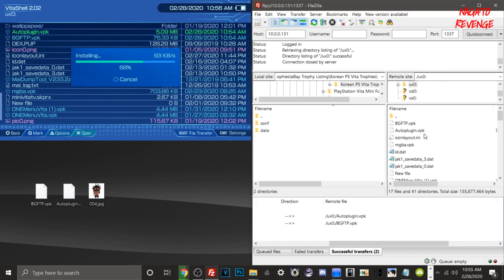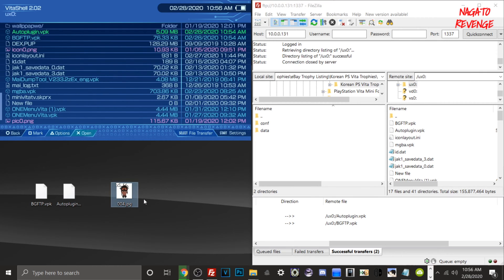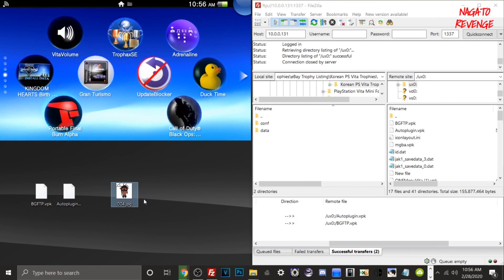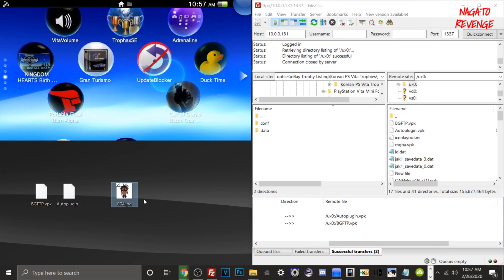Once AutoPlugin.vpk and bgftp.vpk successfully install, I'm going to show you how to install the low memory plugin to get everything fully set up. I'll also use this image — a commission art piece of myself — as our test file to verify that files can transfer via Live Area. I'm just going to go ahead and install bgftp.vpk now and let it do its thing. Once both applications are done, I'll walk you through the next step.